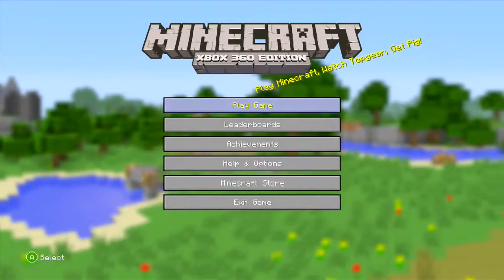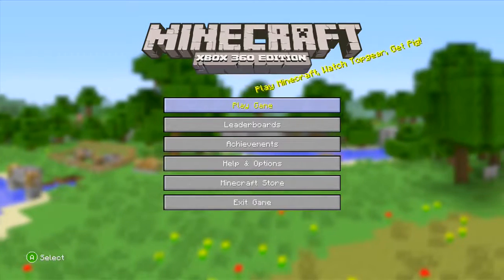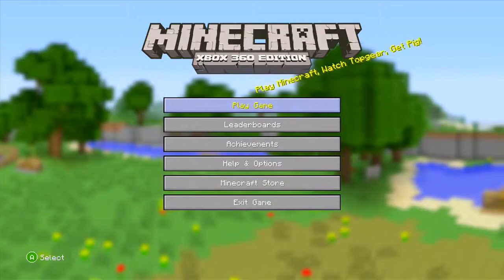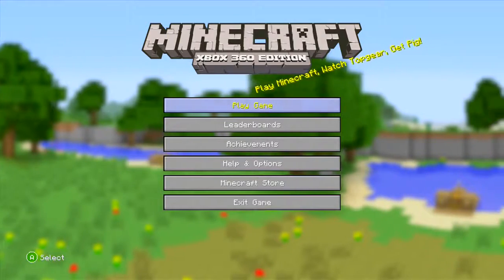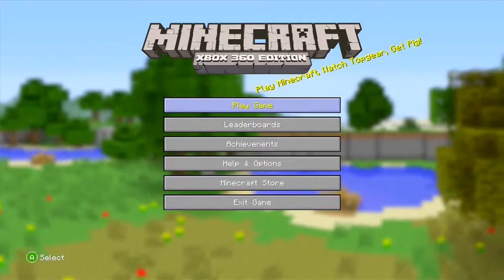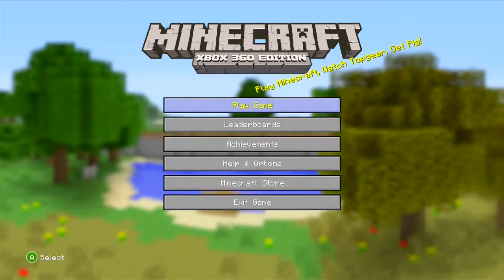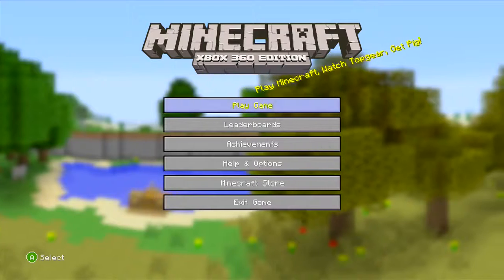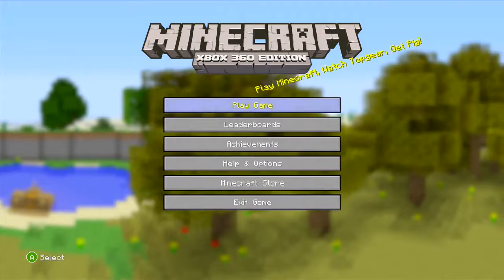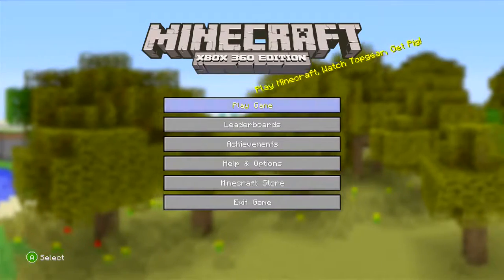I'm going to start my new series where we make a city on my Minecraft Xbox 360 edition. In episode 1 we're going to build a mansion. I've got a pretty classic example of what I'm going to be making — I'll probably put a link to that image because I was analysing mansions on Google Images. Nobody uses Bing. I found this pretty cool design, so let's go ahead and start.